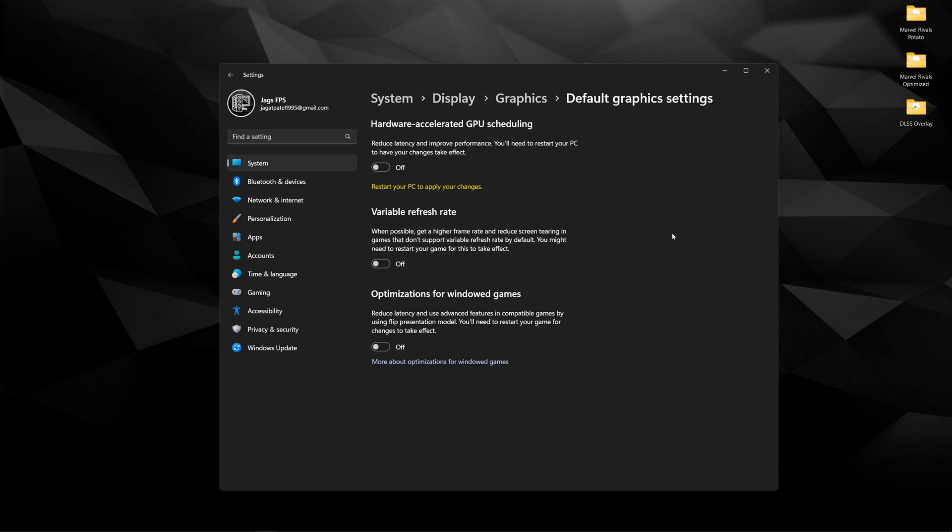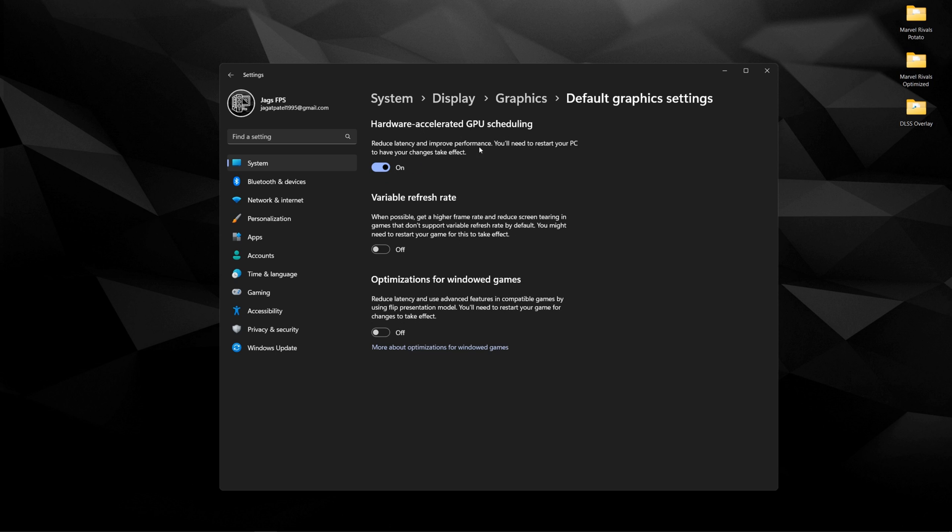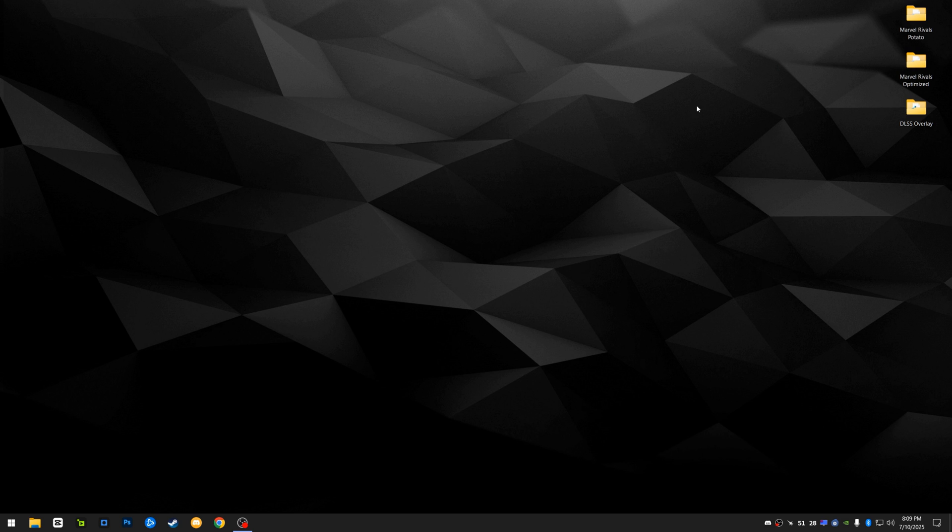Now go to Change Default Graphics Settings. The first thing you'll see is Hardware Accelerated GPU Scheduling — turn this on. It's going to reduce latency and improve performance, and if you're using frame generation or multi-frame generation this is a mandatory setting. Next is Variable Refresh Rate — turn this on, it's better for older games. Third, and this is big: make sure Optimizations for Windowed Games is on. If you play full screen borderless or borderless windowed, this makes sure latency is as close to exclusive full screen as possible, giving you the lowest input lag.